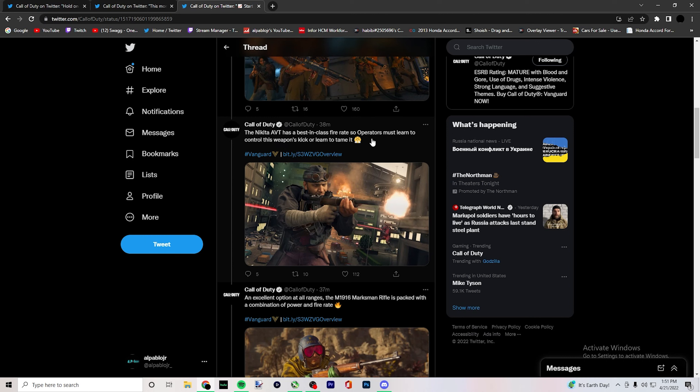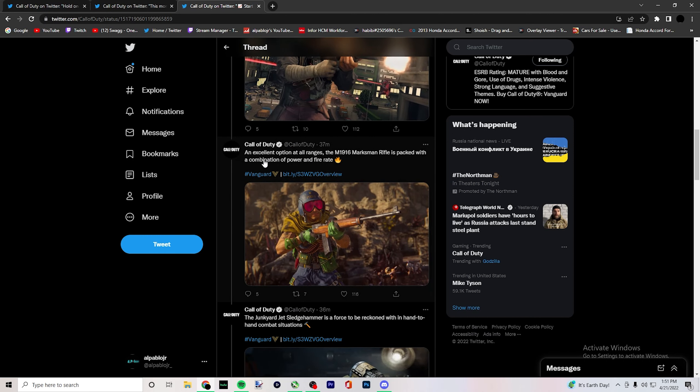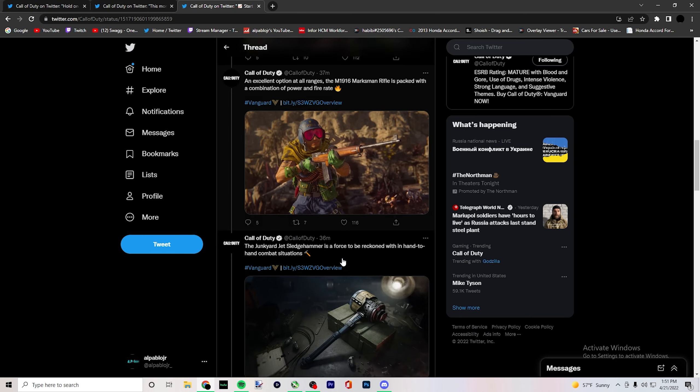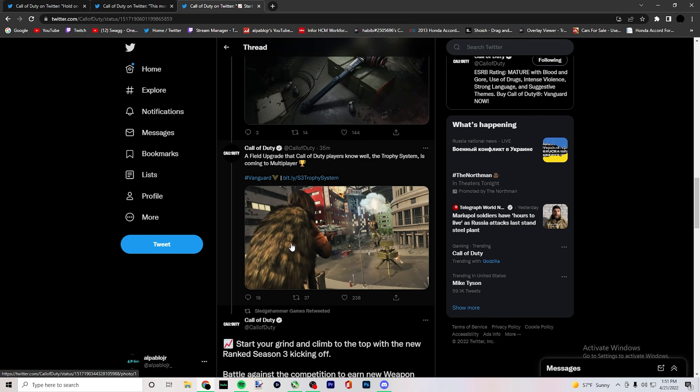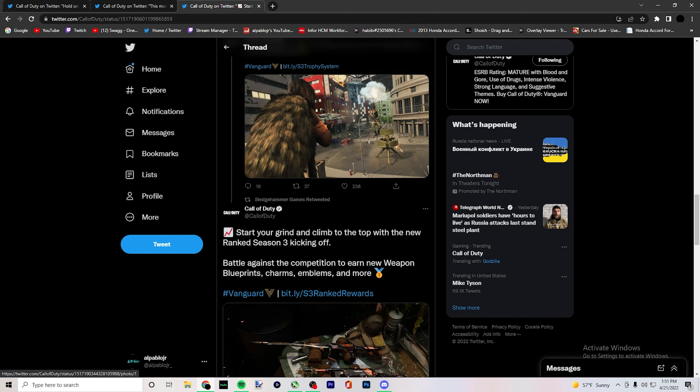The new Nikita AVT has a best-in-class fire rate, so operators must learn to control this weapon's kick — it's a high-powered, fast-shooting AR, excellent at all ranges. The M1916 Marksman Rifle is packed with power and firing speed. The new Junkyard Jet — the sledgehammers are a force to be reckoned with in hand-to-hand combat. Trophy System is finally coming to multiplayer.